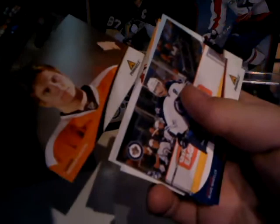Second to last pack: Blake Wheeler base, Jonas Hiller base, Drew Doughty base, Nick Schultz base, Braden Schenn base. Oh look at that — a nice shiny card: Zach Smith insert. Michael Grabovski base.